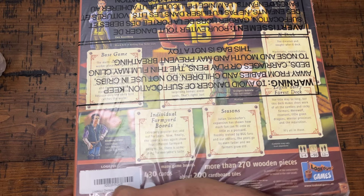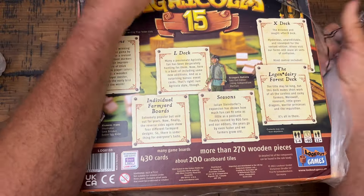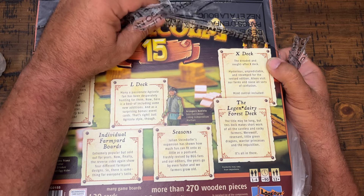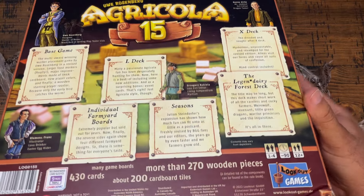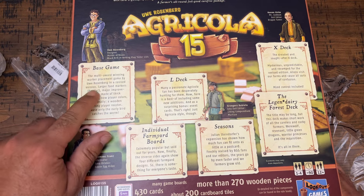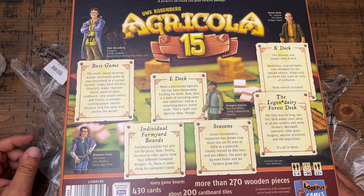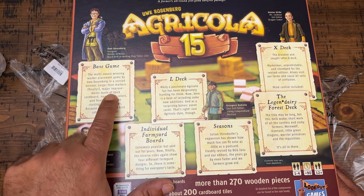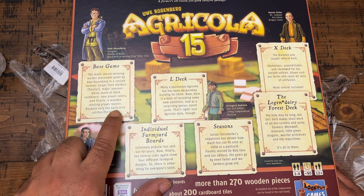It comes with some stuff that I'm not sure people love. For instance, it says the X deck here — the dreaded and sought-after X deck. It says you get the base game, the award-winning worker placement game by Uwe Rosenberg. This is the revised version, so you have larger food markers. Major improvements made of thick cardboard, new player colors, and finally a wooden starting player rooster — because only the early bird catches the worm.